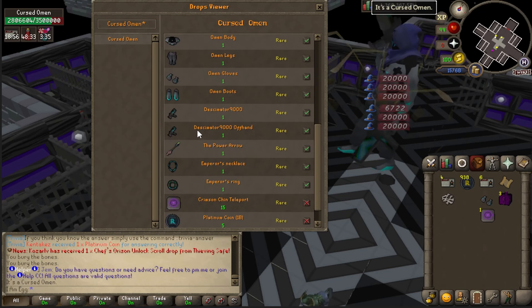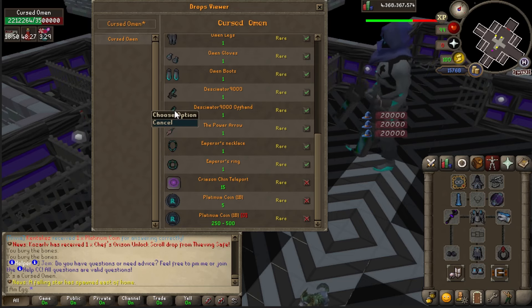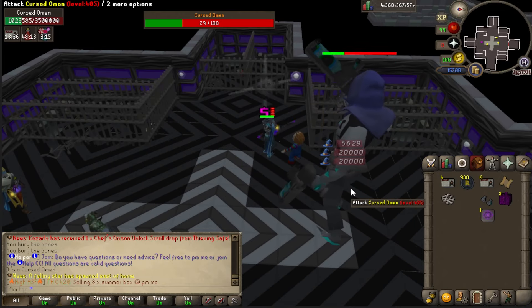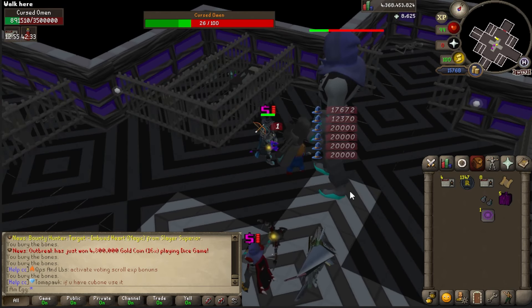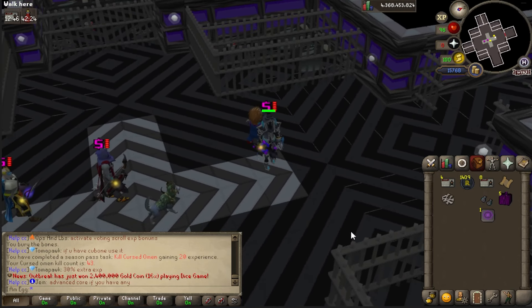Same drop rate. I want the neck, ring, arrow, and offhand still — I have a Kaiser but I want those other pieces. It's legit just an AFK money maker. It's so good. Get a healing pet, make sure you do over 20k damage, and you're chillin'. Finishing off a little sesh — you make so much money here even without the drops. It's actually just printing money.